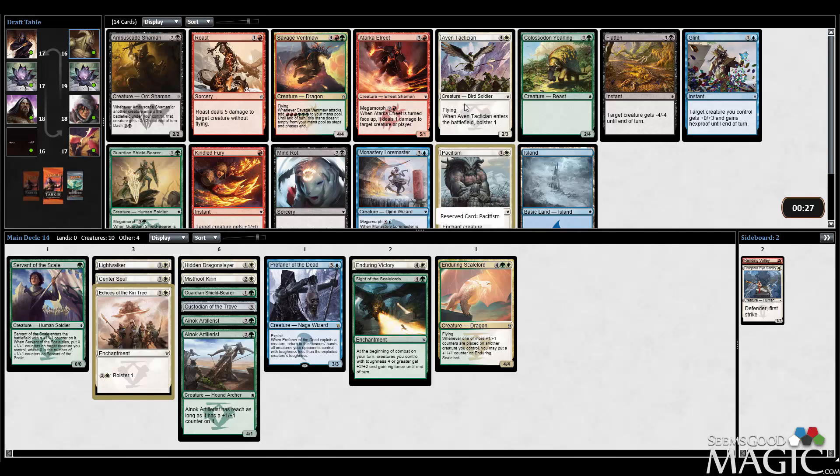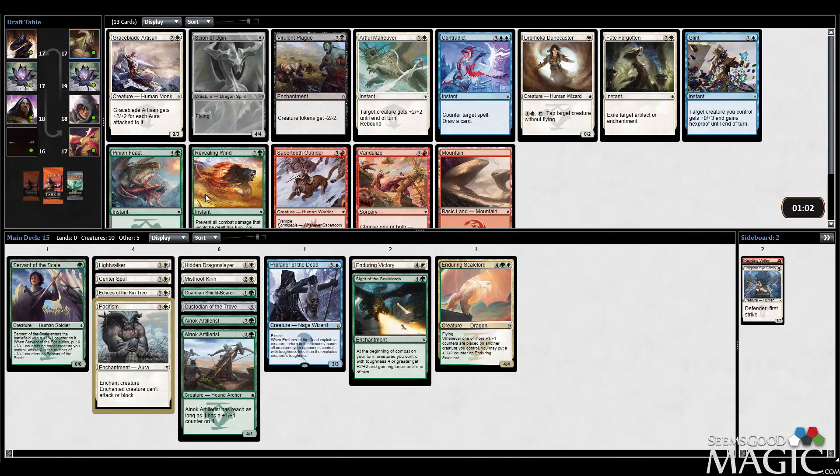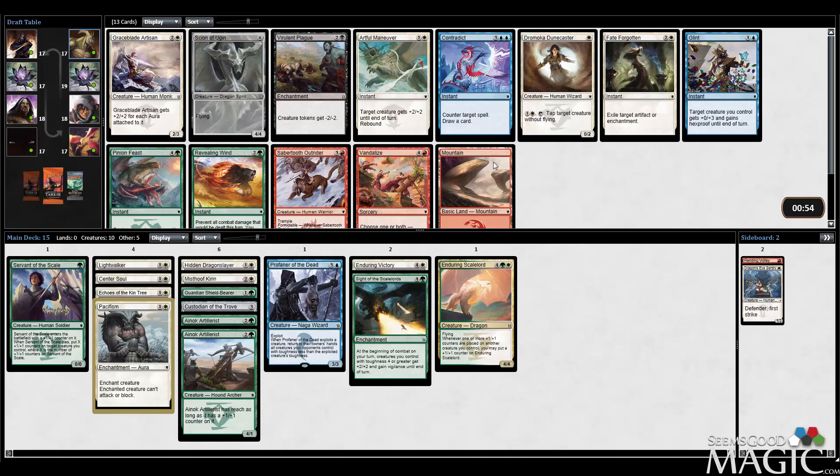This guy's pretty good for Dash decks. I like the Tactician as well, and Guardian Shield Bearer, but green seemed pretty open in pack one so maybe we table some good cards. I like Cyan of Ugin — usually can get behind that. Pinion Feast is a fantastic sideboard card, but I think we're going to take the big flying dragon. We don't have many auras — maybe none for Graceblade Artisan. I actually like Artful Maneuver quite a bit — that's played well for me, but we're just going to take Cyan of Ugin.